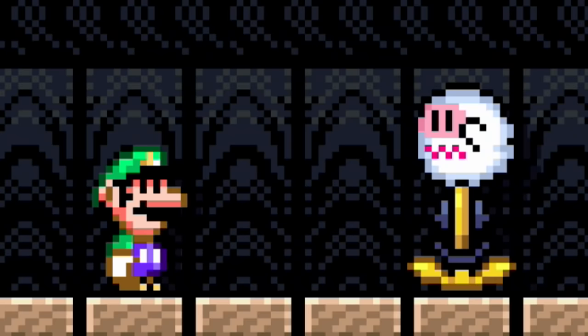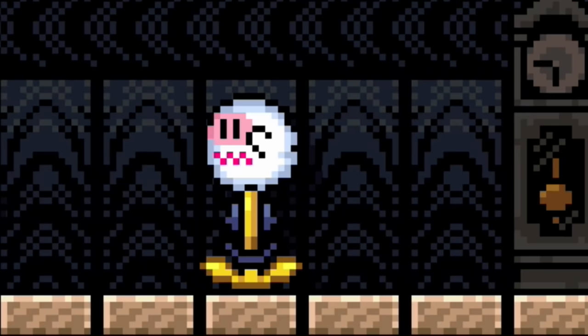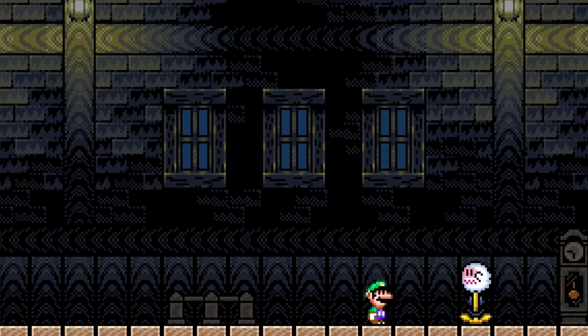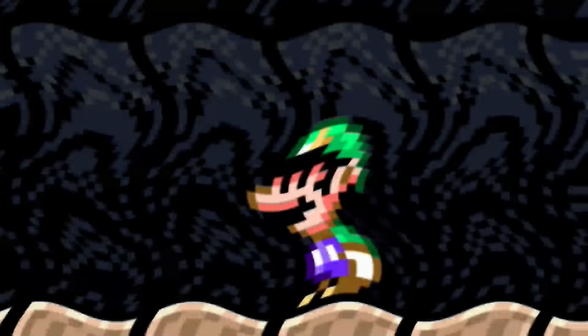Suddenly, a small and timid Boo appears with a look of thanks. Luigi explains that he's trying to save his friends from the soul extraction, as Shadow the Spirit grows worried. Shadow reluctantly tells Luigi that his friends aren't the ones getting their souls extracted — Luigi is. He is currently trapped inside the spirit realm and is running out of time before he can never return to his own body.